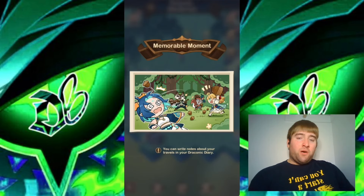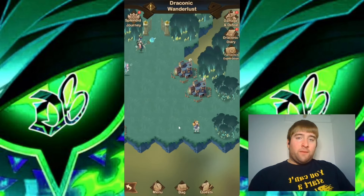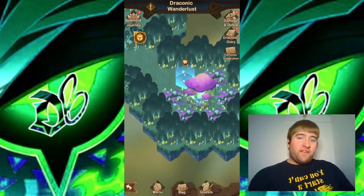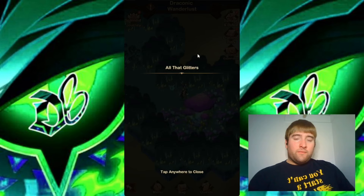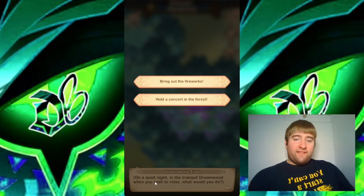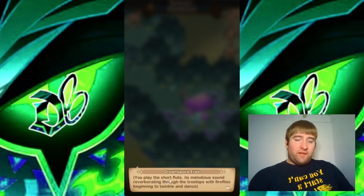We have our first memorable moment from this part of the Draconic Wanderlust. Here is where we get our side quests and all that. We have our text here for 'All That Glitters,' and it looks like the Dream Spore Tree is asking us a question: 'On a quiet night in the tranquil Dreamwood, when you wish to relax, what would you do?' If we're wishing to relax, I'm guessing we'll hold a concert in the forest — we wouldn't bring out the fireworks. So I'm going to choose this one. And he plays softly on a short flute, with melodious sound reverberating through the treetops and fireflies beginning to twinkle and dance. A massive bear and reindeer approach alongside you — what do you do?